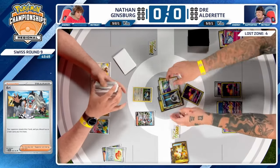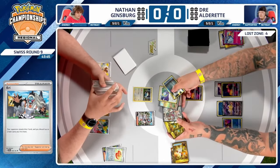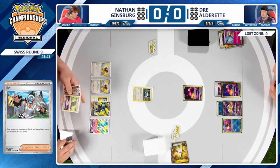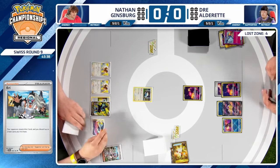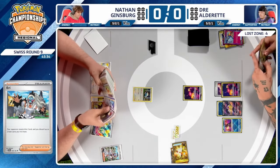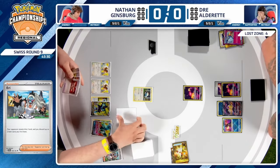Getting rid of all those switching cards is super important for Nathan. Two Switch cards, one regular Switch, and one Prime Catcher — you have to expect the usual count is four switch cards: three Switches and one Prime Catcher. So Nathan is already halfway to his goal.